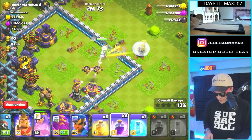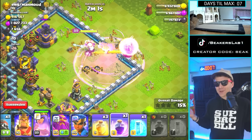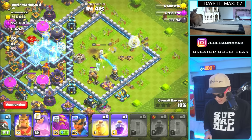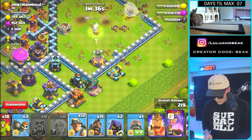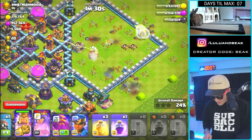The queen is good so far — she is the final hero to upgrade. Who upgrades their queen last? I mean, I guess we did. She's getting a little distracted. Let's hit the queen ability and then bounce with the rest of the troops. Whoa — the queen is holding on, she's holding on!